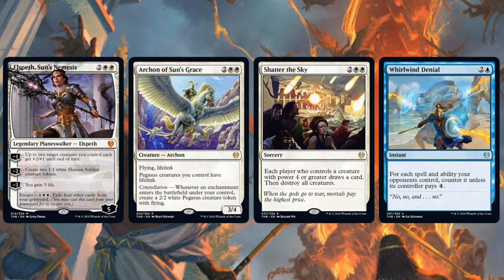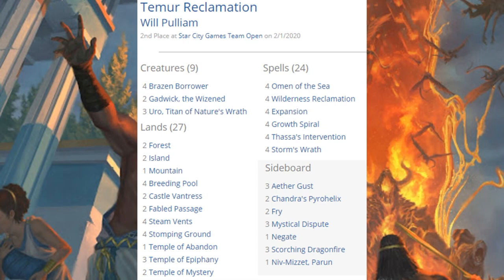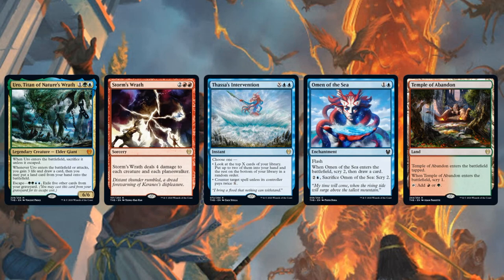Second place team was running Temur Reclamation. There are some similarities between this and previous versions: Wilderness Reclamation with four copies, four copies of Growth Spiral, four copies of Expansion/Explosion. But there are quite a few new cards from Theros Beyond Death: three copies in the main of Uro, Titan of Nature's Wrath — the big card of the weekend, I think — Storm's Wrath, Thassa's Intervention, Omen of the Sea, and Temple of Abandon.